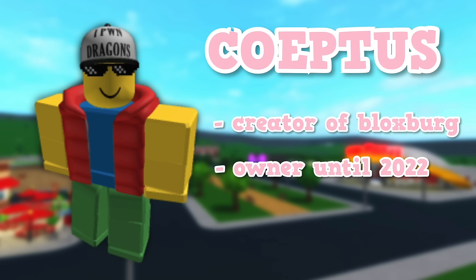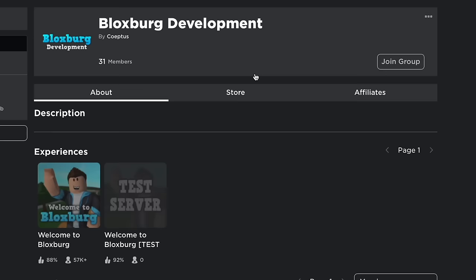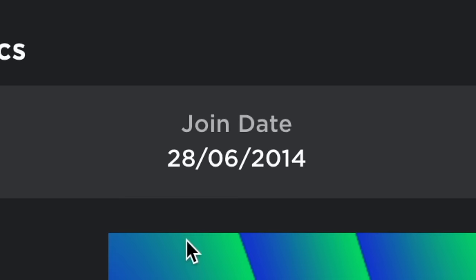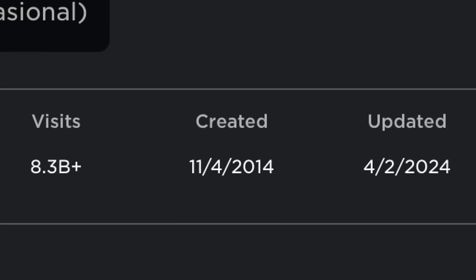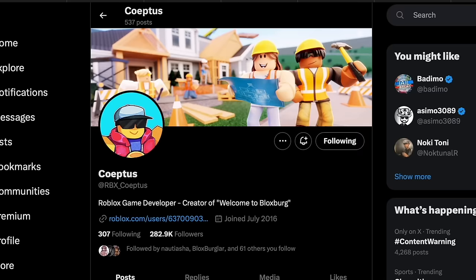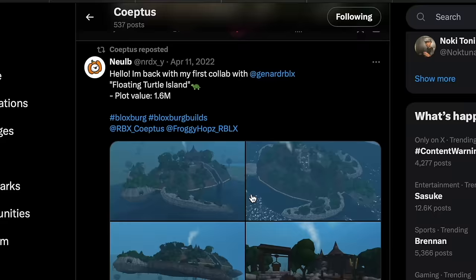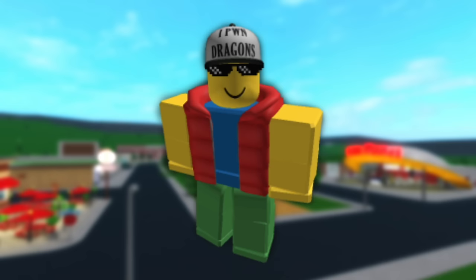Coeptus — or Coeptus as I usually pronounce it — is the creator of Bloxburg and was the owner of the game up until a couple years ago in 2022, when Bloxburg was actually bought. Coeptus continued to own the actual game inside of Roblox until October 18th, 2023, when Bloxburg's ownership was finally passed on to the Bloxburg Development Roblox Group. He created his Roblox account on the 28th of May 2014 and started development on Bloxburg the same year, before releasing the game to the public under paid access in 2016. He also has a Twitter that was created in July of 2016 but remains pretty inactive now, though he used to retweet a lot of players' builds and interact with the community.